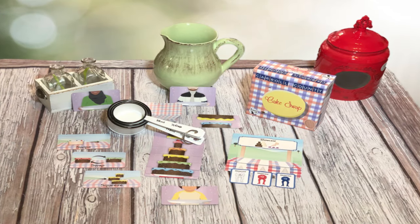Hey guys, welcome back to another Unfiltered Gamer board game review. Today's game up on the tabletop is called Carroll County Cake Swap. It's by Jealous Cat. It plays two to six players, takes about 10 to 30 minutes to play, and it's for ages eight and up.